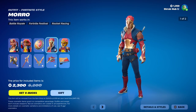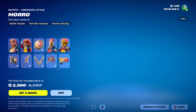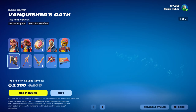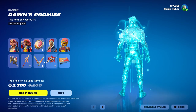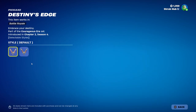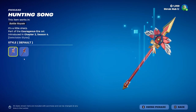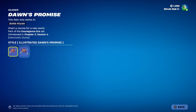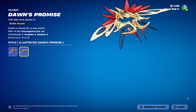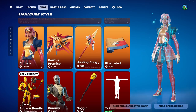Then we have Moro here — that's how you say his name. He's from Chapter 2 Season 4 too, and that's the illustrated edit style. This is his own style — it's the Vanquish Oath backbling with the illustrated edit style. And the Destiny's Edge Pickaxe with the illustrated edit style. There's also the Hunting Son Pickaxe from Chapter 2 Season 4 with the illustrated edit style, and the Dawn Promise Glider — they have the illustrated edit style as their whole gimmick. And then we have the illustrated wrap — of course, all sold separately too.